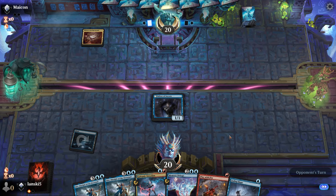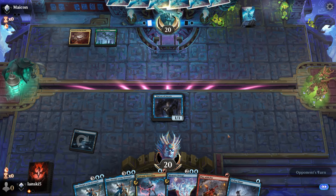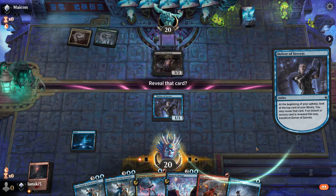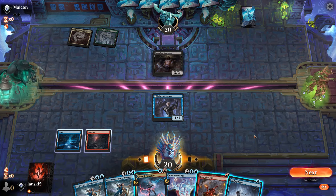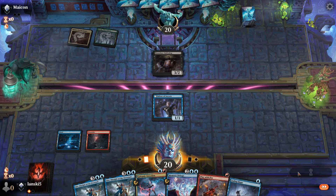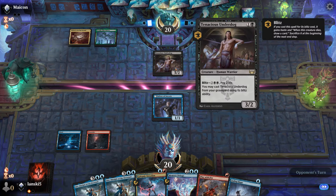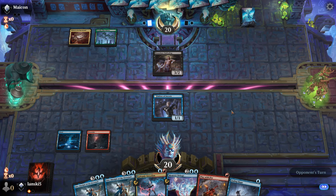Opponent starts — island, Delver of Secrets. Unfortunately it didn't flip yet. But at least we have Galvanic Iteration — we can use it later together with Play with Fire. We can also receive free damage, and that's not a problem.